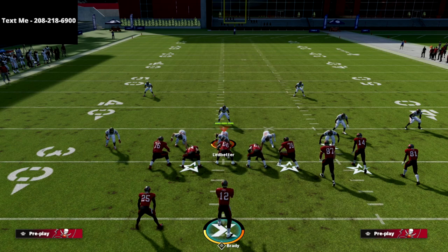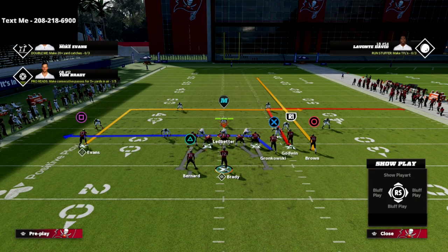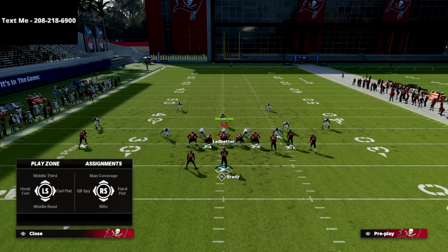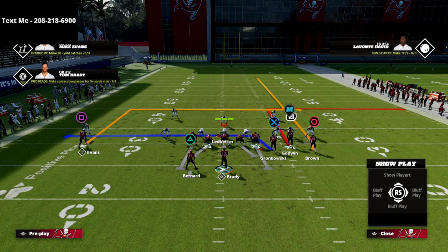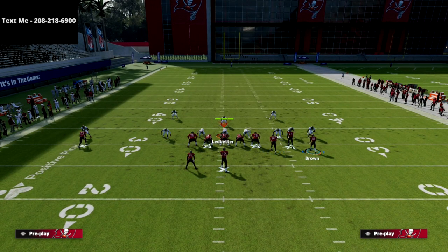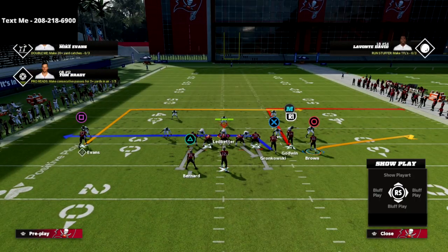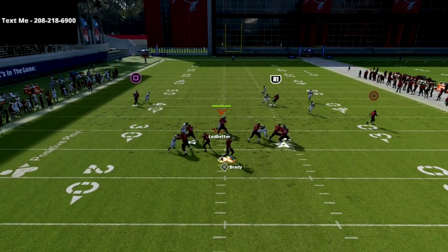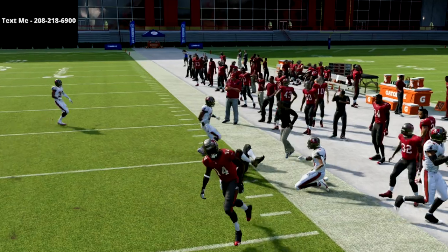One last setup for this play that I absolutely love is a max protect setup. What we're going to do is put the tight end on a delay drag — I like delay dragging this year because it kills man-to-man and zone coverage. We put the circle receiver on a flat route, and this is just a simple high-low to that right side of the field. As you can see it absolutely kills any kind of pressure.